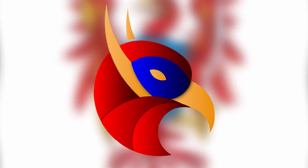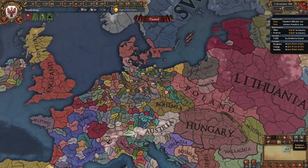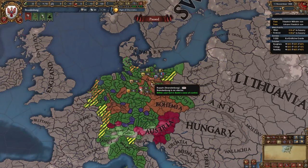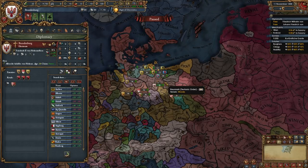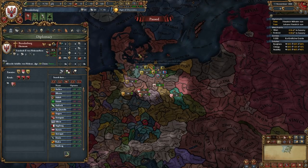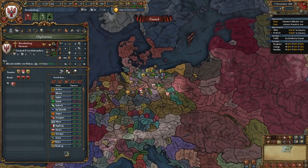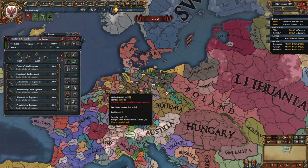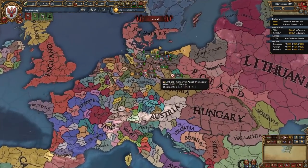Welcome to today's guide for Brandenburg in EU4 1.32. Brandenburg is a nation located in northern Germany in the HRE. We start off as an elector, and even though we're not a very rich and powerful nation, our amazing national ideas and mission tree enable us to become the most popular nation to form Prussia — one of the most powerful formables in the game with excellent militarily focused national ideas. By following this guide, you will become the dominant power in northern Germany, the HRE, and eventually Europe, maybe even forming Germany later on.